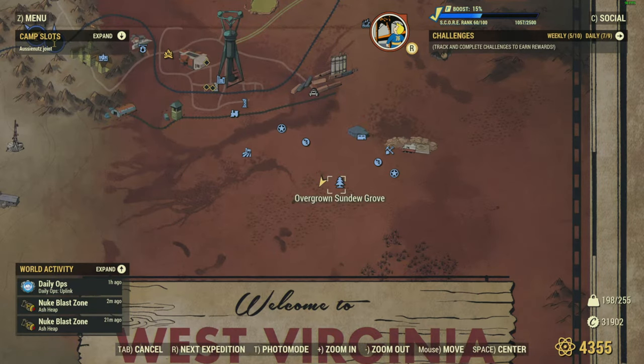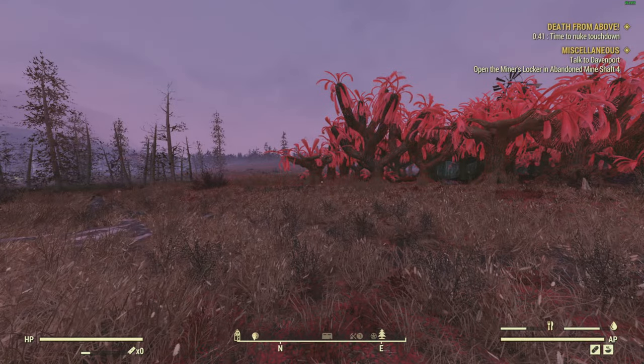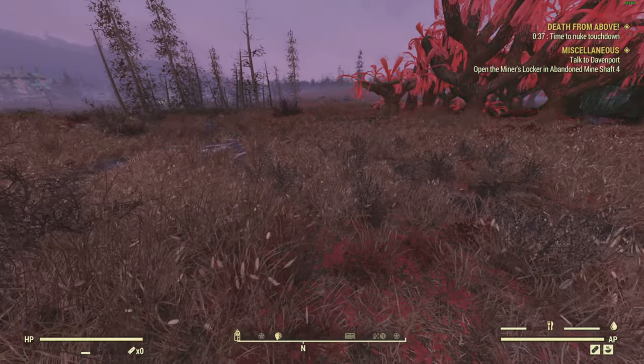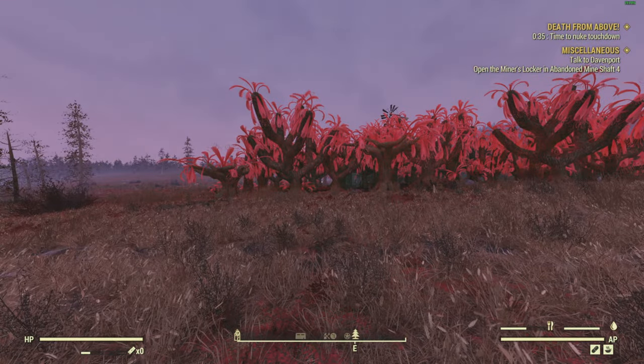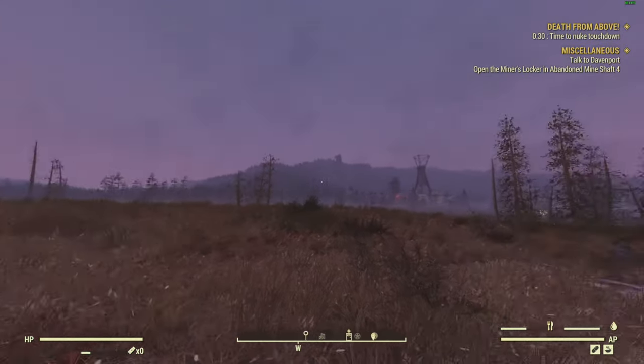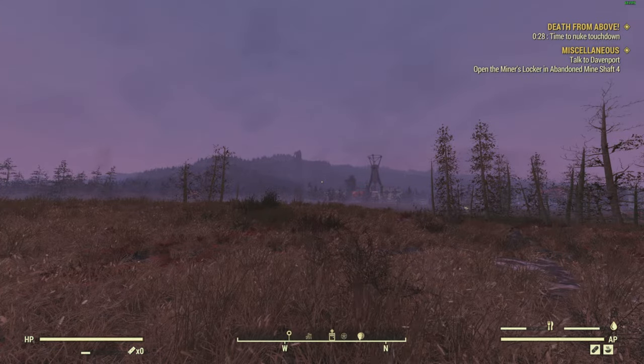What you want to do is probably port into the Overgrown Sundew Grove. This is not exactly where you port in, but you can port in somewhere over there and just leg it over here. It's going to be towards your back and you're going to be facing this tree right here.